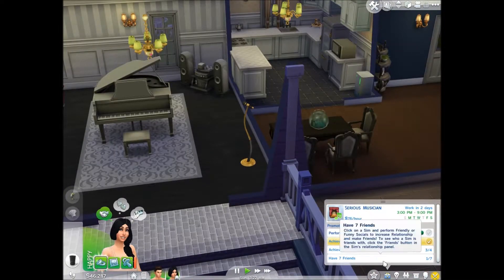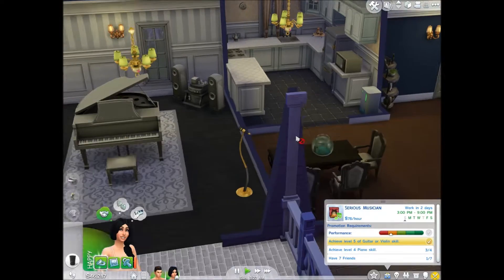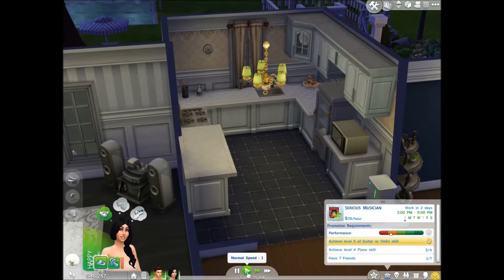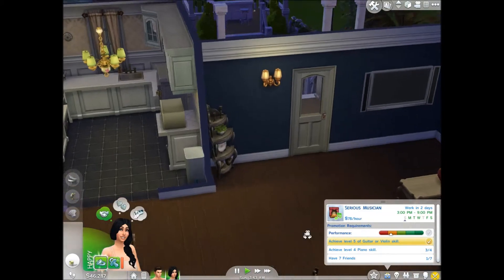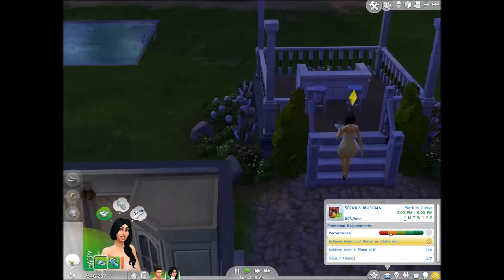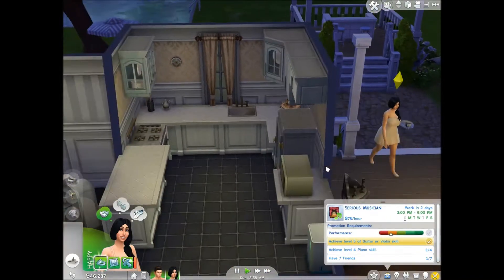And then we need to work on our skills - we still need to have seven friends. Oh my god, there's cake behind the microwave, what on earth? Blair, what are you doing? Oh, it's because there's mess outside. There's mess outside and she's going to get it all. Well done to you - don't mess everywhere.